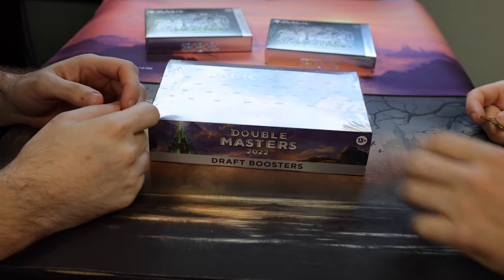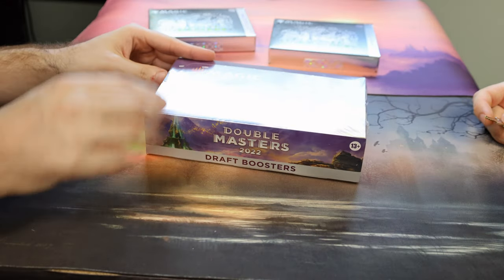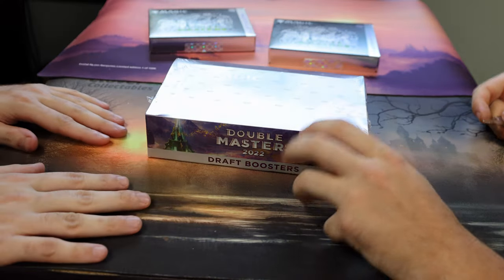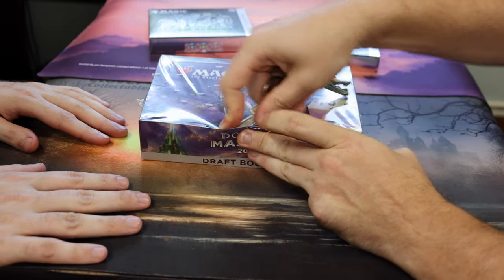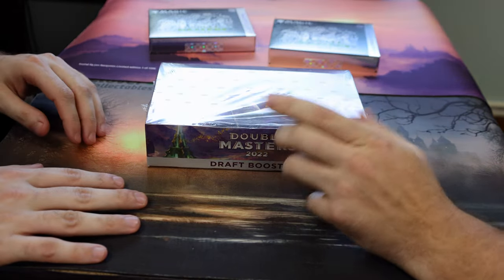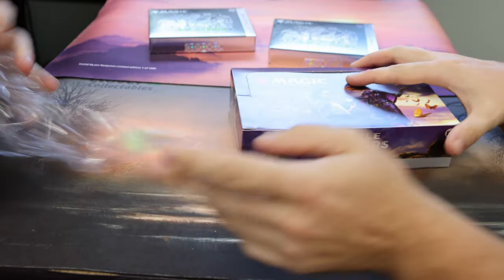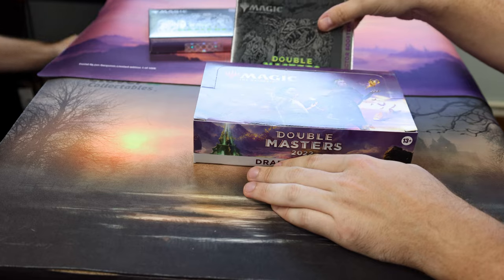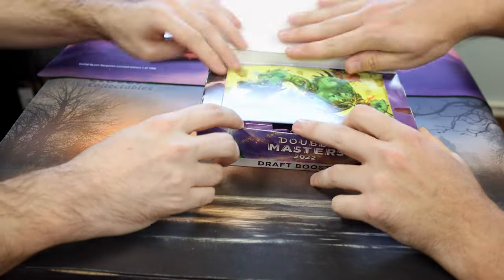Welcome back to Clover Collectibles, where we are going to be cracking open some Double Masters 2022 — just got it fresh in today. We're gonna be doing this one kind of like a pack battle, where Frank is gonna get half of the box, I'm gonna get the other half, and then when we go to the collector's boosters later, it'll be box versus box to see who can find an Imperial Seal faster.